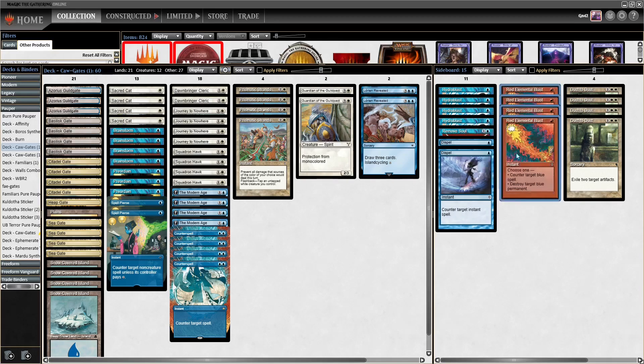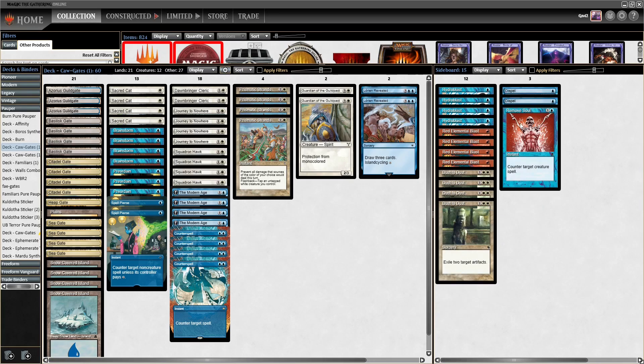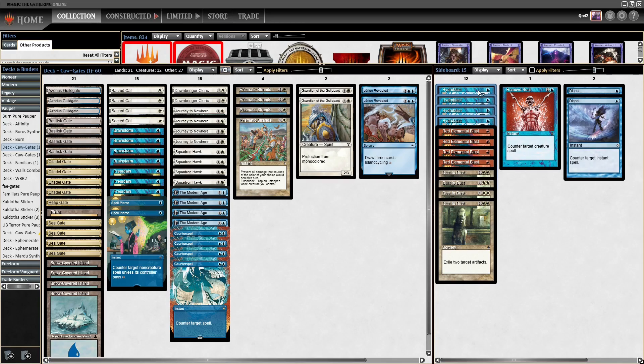We're going to take this deck through a league. Most of the slots are pretty stock — it's hard to change most of them. You can change Dawnbringer Clerics and Spell Pierce if you need more space, but they are very minimal changes. We have Hydroblasts and Dust to Dust in the sideboard, plus two Spell Pierce and one Remove Soul in the flex slots.